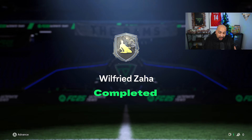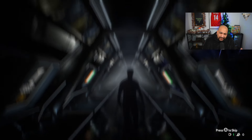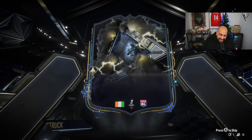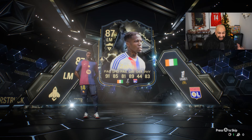EA have released Thunderstruck Wilfred Zaha. This is our last player and we're going to be super excited for this because Zaha always has a very good promo card every year. With him being in the French League he's easier to link — very nice card, very nice walkout.